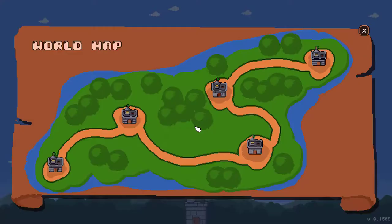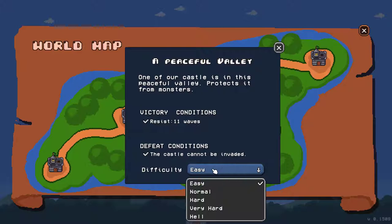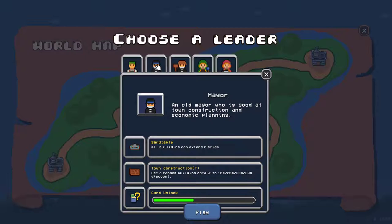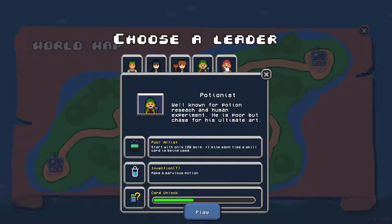Level 1, A Peaceful Vale. I'll take no more difficulty this time. We have 5 leaders to choose from: General, Mayor, Engineer, Portionist, and Bounty Hunter.